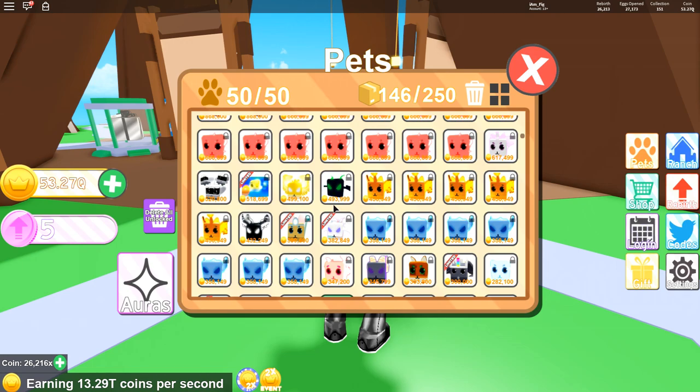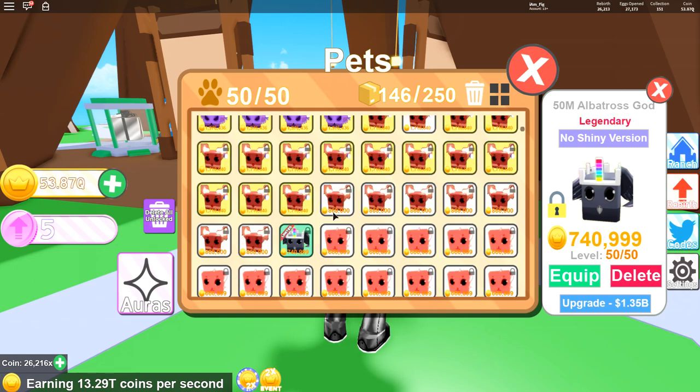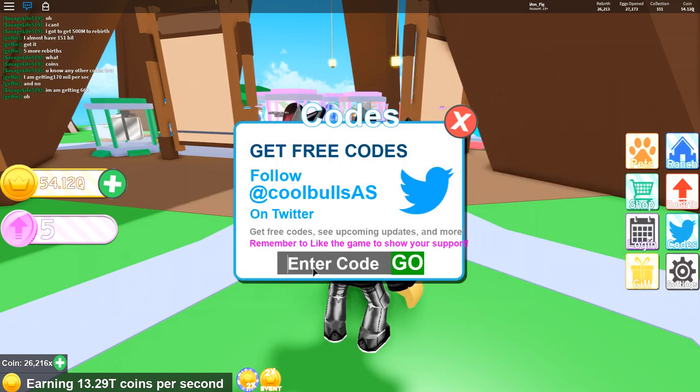There we go — 50M Albatross God! I just added it into the collection. There it is — the 50M Albatross God, legendary. I'm going to lock that and go ahead and upgrade it to see where it sits in my collection. I just upgraded it all the way. It does have the limited icon and it actually looks like a really nice little pet.